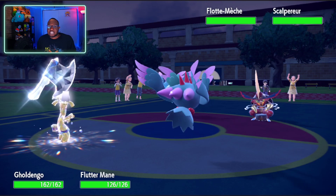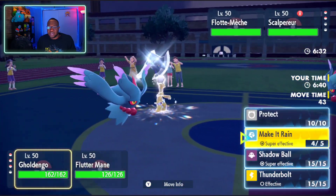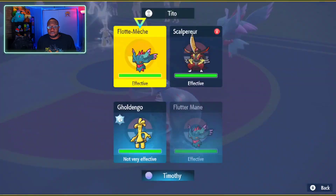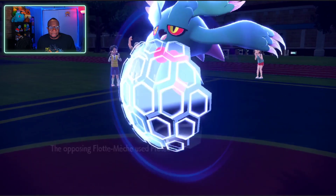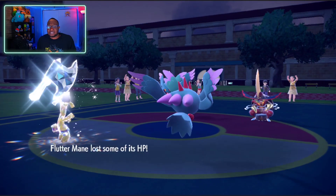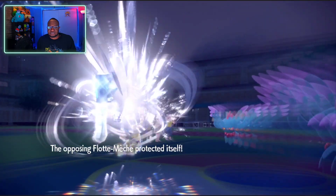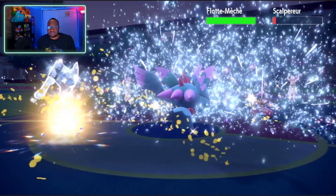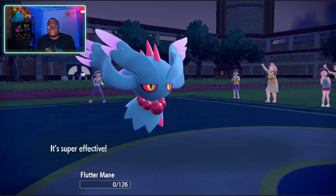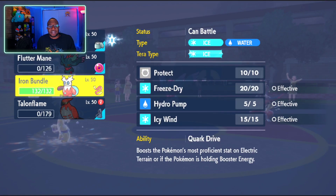Oh dear, speaking about terrifying. So we've gotta go for Make It Rain here, and then a Moonblast on King Gambit — and I hope we don't activate Defiant. Moonblast, Moonblast — no Defiant! Oh thank gosh. Make It Rain. King Gambit should live this actually... if just barely. Are you a Life Orb King Gambit? That'd be nice if you were. It's not — okay, whatever then.